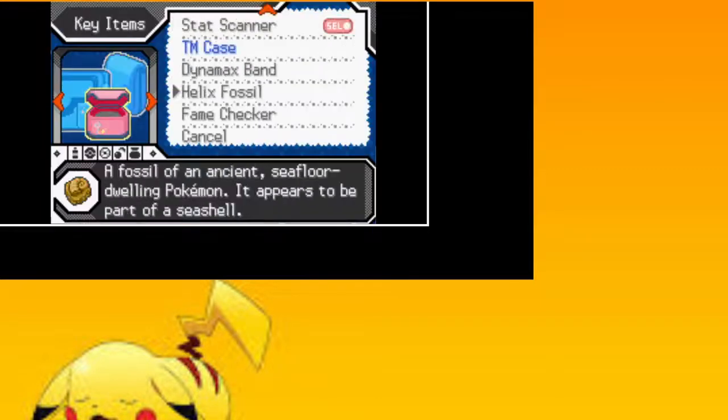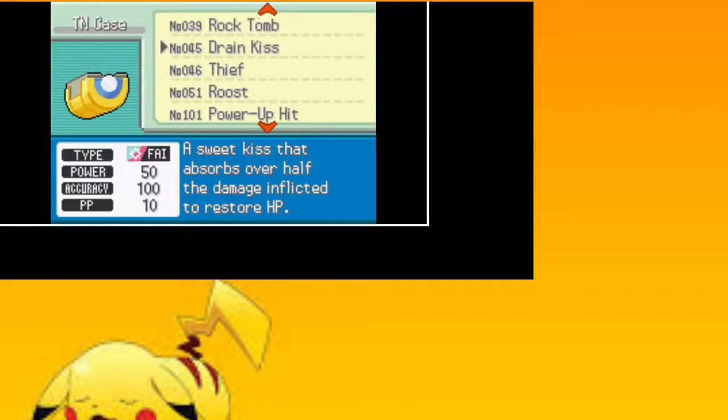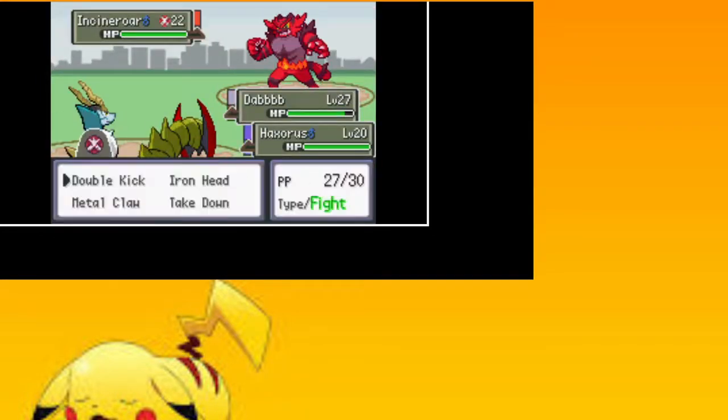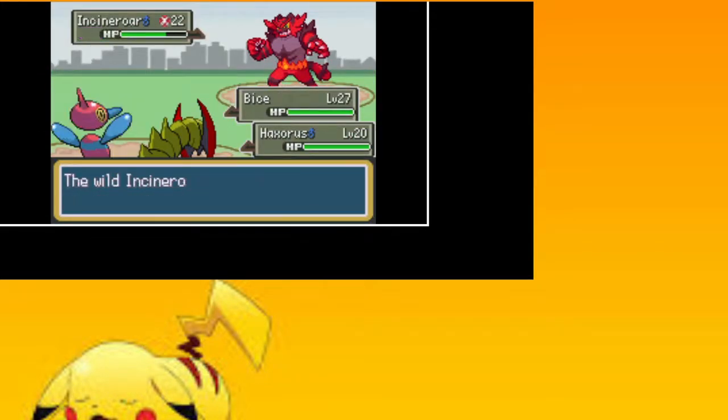That's stupid. What TM did I just get? I got Drain Kiss — that's a good move not gonna lie. This den has Incineroar — it deals a lot of damage, that's kind of a problem. Porygon-Z I think is my answer to Misty — it has Zap Cannon, which has really low accuracy unfortunately.